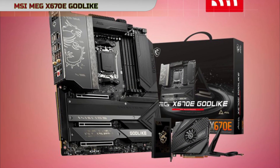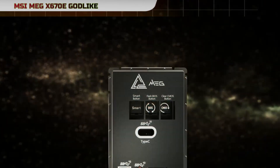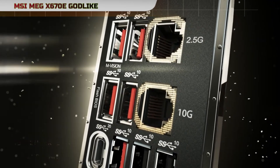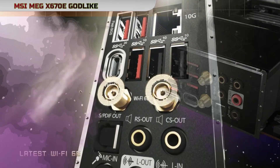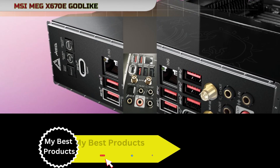The MEG X670E Godlike is built around the Socket AM5, ready to support the latest AMD Ryzen 7000 series desktop processors. This compatibility ensures that users can harness the power of AMD's latest innovations for optimal performance and efficiency.